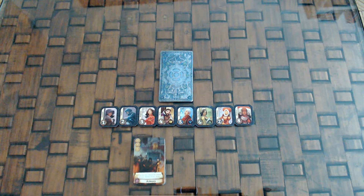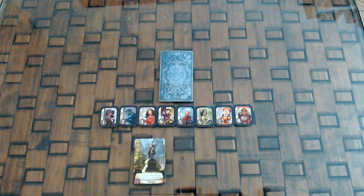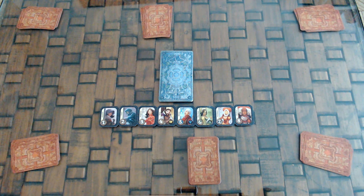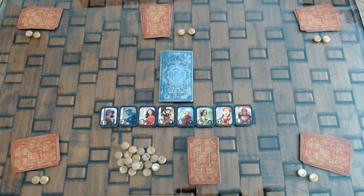Take the 30 unique districts — each one has a different effect described on the card. Choose 14 you like or pick them at random, and add them to the rest of the district cards to form the district deck. Shuffle the deck and deal 4 cards to each player. Everyone takes 2 gold and the rest is placed nearby. The oldest player takes the crown and the game is ready to begin.